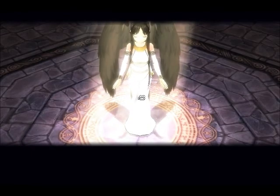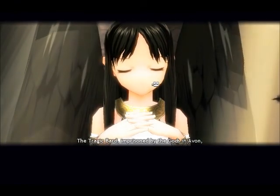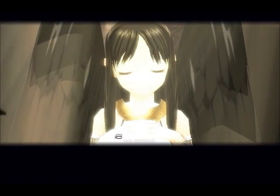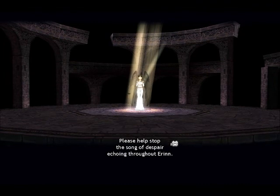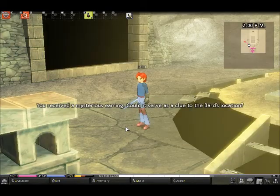Now we have a cutscene — this must be part of the changes made to Generation 13 in the beginner quest. That's Morrigan. She says the tragic bard has escaped and we need to investigate, stopping a song of despair from echoing throughout Erin. So we need to go to Avon and check that out.